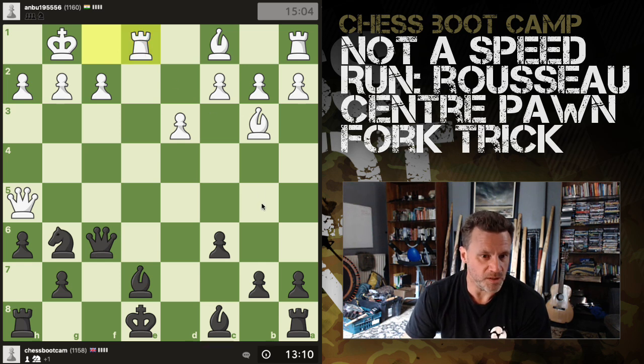Now this rook is presently undefended. You're not going to sacrifice your queen. So let's say just even bishop d7.